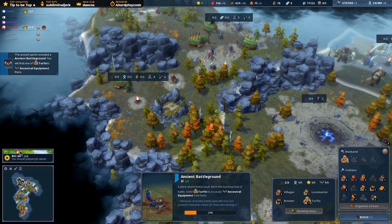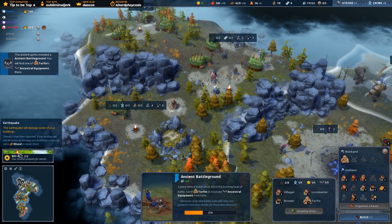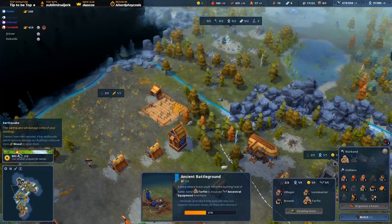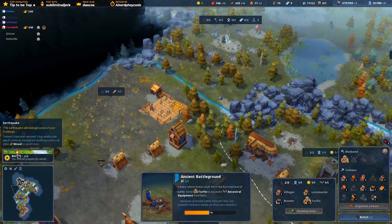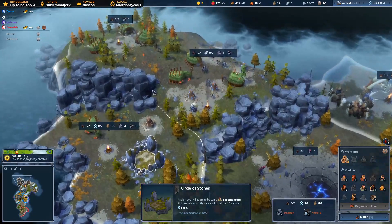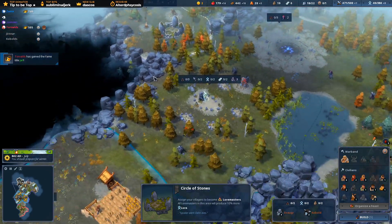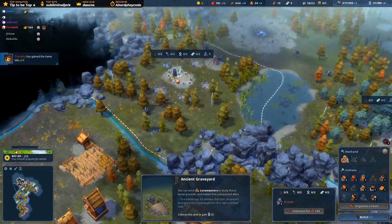We've got a lot of wood coming, which is good, because earthquakes are coming in, which is also a new change in patch 3.3 - balance patch 3. Earthquake events and dragear invasions and all that stuff is more frequent now. Look at the cobbles though, they're progressing.